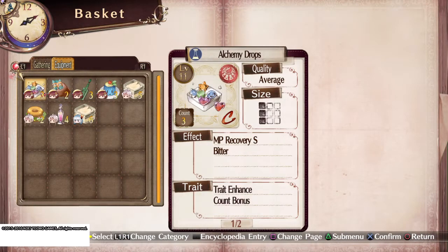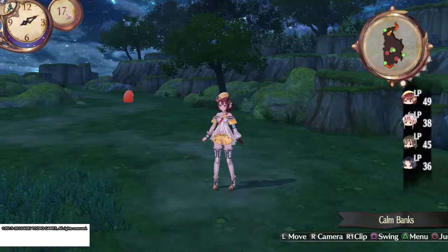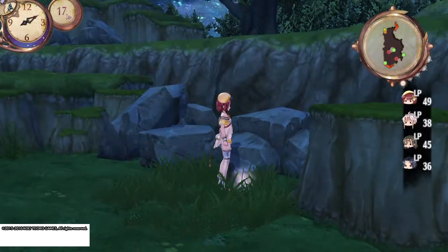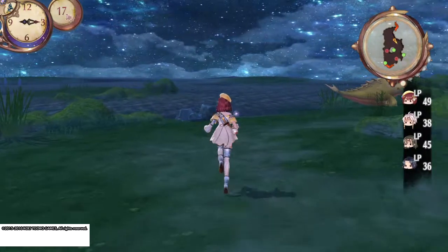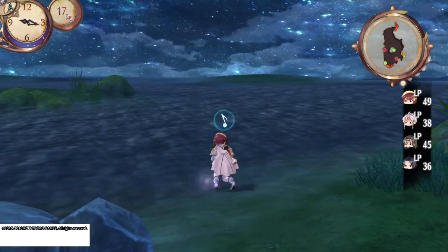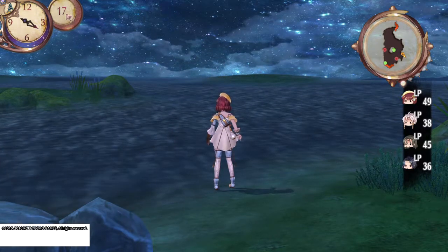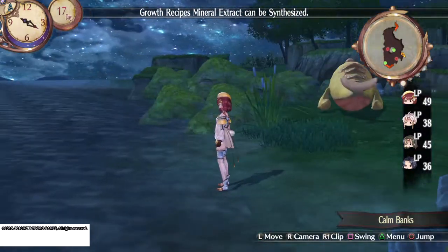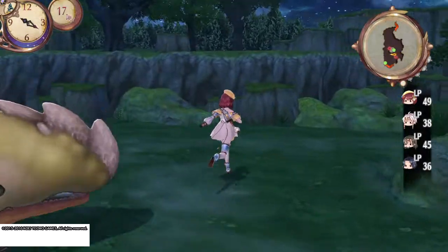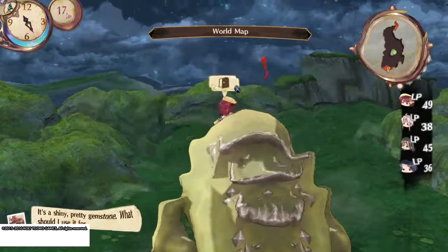What I wanted to show you guys was using Wonder Stimulants whenever you're in a field, like if you need to gather something very specific. It doesn't necessarily guarantee or increase your chances of finding what you need, but it could increase the quality of what you gather, which is also a good thing.